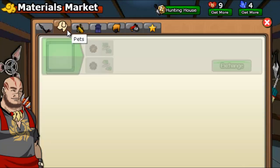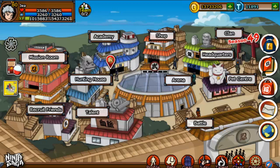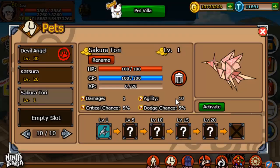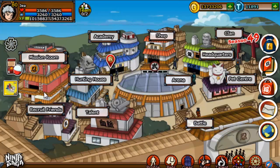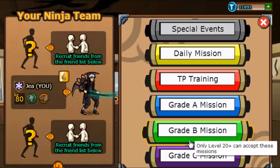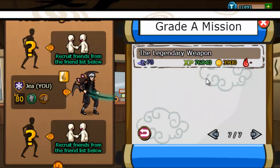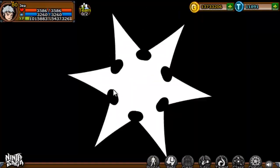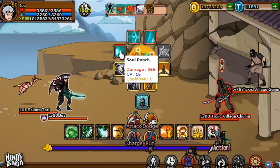I now have the pet in the event — Sakura Tori. Let's go find out what its skills are real quick. Alright, mission. I love doing this mission for leveling up pets. It's such an easy mission in general, like to get from level 78 to 80. This mission is amazing and really simple.